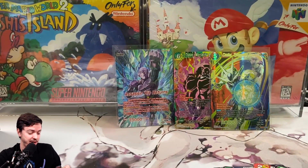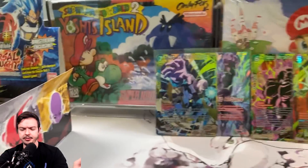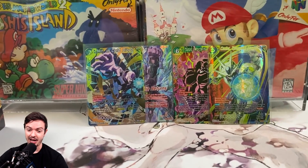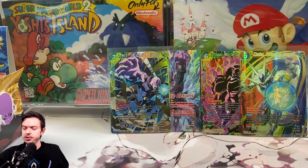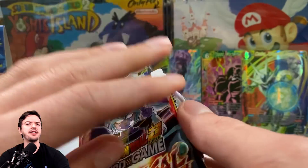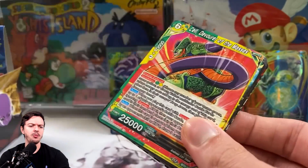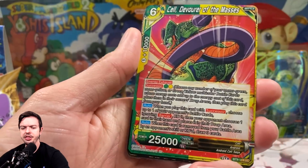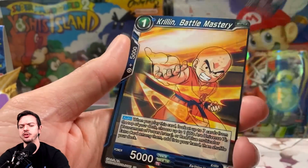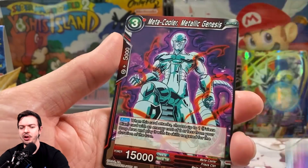Oh, speaking of a hit — that's a nice looking SR. If you're looking for DBS boxes, by the way, I recommend TCGplayer and also Amazon because they're the best as far as prices and ease of getting. I think there's only one set out right now, which is Rise of the Unison Warrior, which me and Adam have both opened recently, and I think a new set's coming out fairly soon.